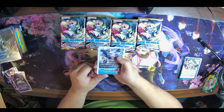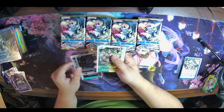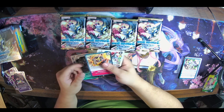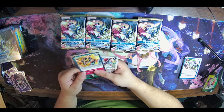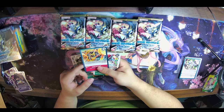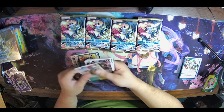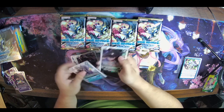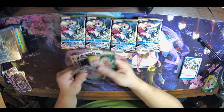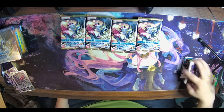Starting off now we got MaleBirdramon, Lopmon, Gaossmon, Gururumon, Antylamon — Trident Gaia: delete one of your opponent's Digimon with the highest DP; if a Digimon with 13,000 DP or more is deleted by this effect, trash the top card of your opponent's security stack. That's an interesting one. Tarurimon, Black Growlmon, Greymon — first rare is DarkKnightmon and our second is another Henry and Shuchong.